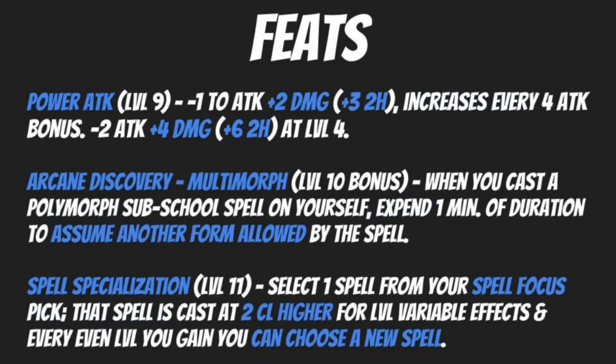At level nine, we are going to pick up Power Attack. This gives a minus one to attack and plus two to damage, or plus three if you're using a two-handed weapon, and increases every four attack bonus. While this might not work out for you in your base wizard form, when you use a spell to polymorph yourself — like Beast Shape, Giant Form, or Form of the Dragon — you take on that physical form's attack bonus progression, but you're still going to be able to use this feat to increase your offensive damage output in those forms.